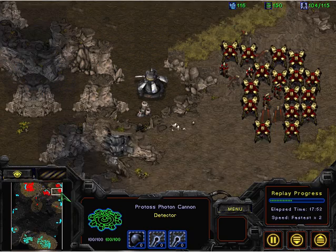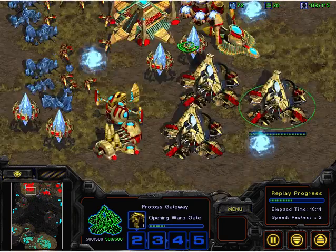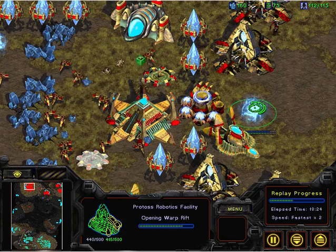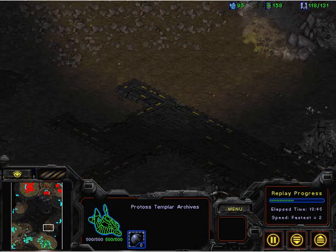Now you'd say, well, what's the ground army for? Two cannons here, and not really all that much money in the bank. It's defended. It can actually storm — it's very hard for it to do so, but it can do it.